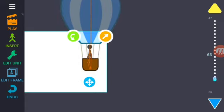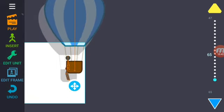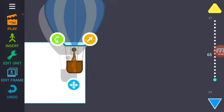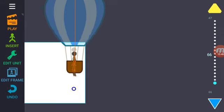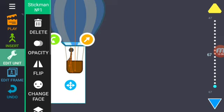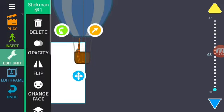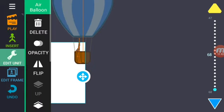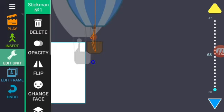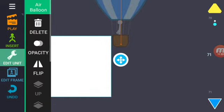Keep going until the air balloon is finally gone. Let's make him move over a little bit so it looks like he's watching over the edge. And now here is when the hot air balloon is gone, and that will be the end of our animation.